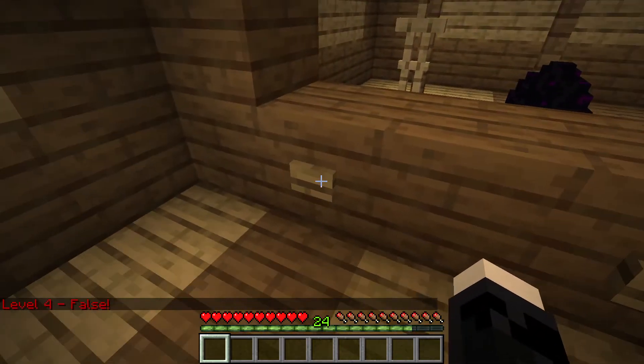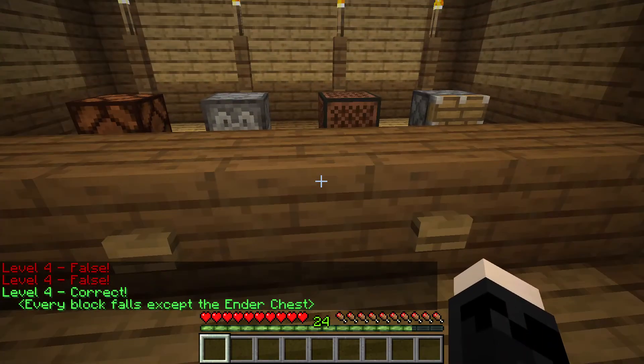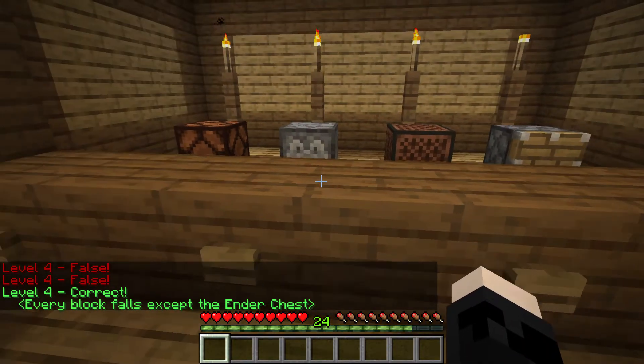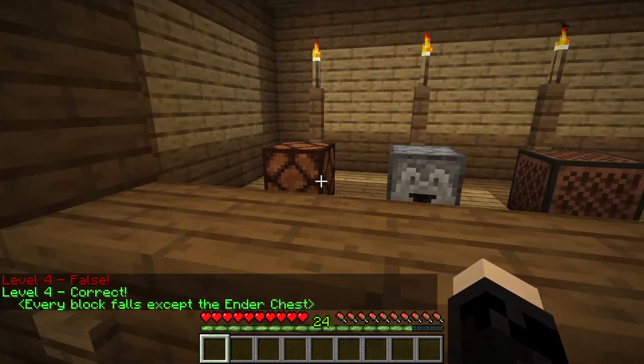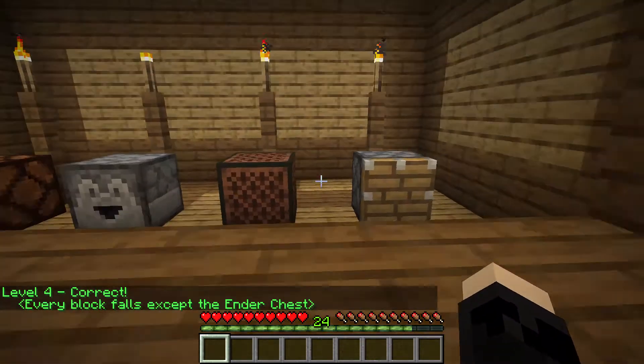I'm just gonna start clicking buttons randomly. Every block falls except the ender chest — okay, that's what it is. I didn't know ender dragons could fall. So now we got a redstone lamp, a dropper, a note block, and a piston.